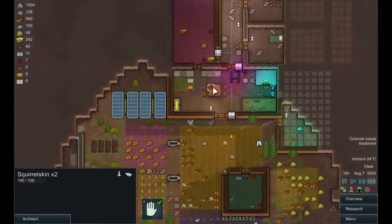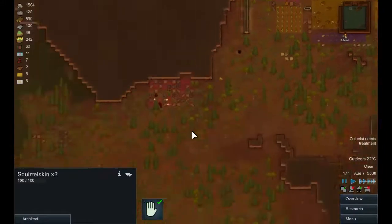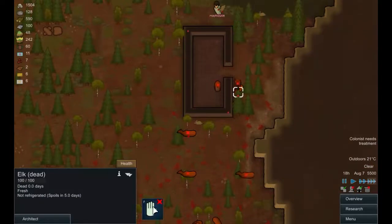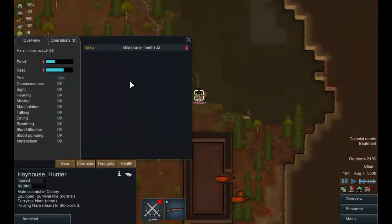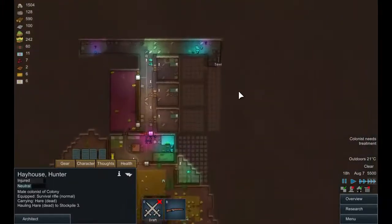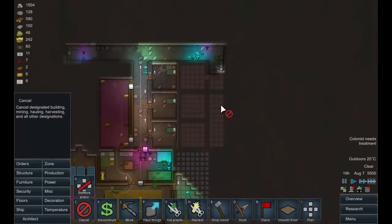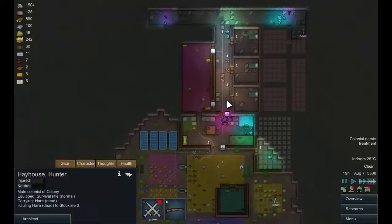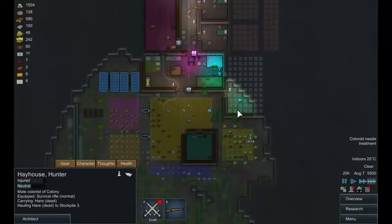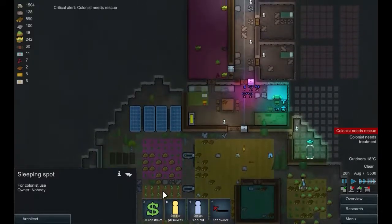We have some squirrel skin floating around and there's going to be elk skin coming soon. Hay House is down there picking up some corpses - excellent. Why are you injured? Oh, you got attacked by a hare - okay, well you will get better. We're getting close to making this room - in fact, let's force the issue. Just dig down to there. Right, so we're getting food, we've got hops, we are cooking nicely. Finally we've got a new member of the team - that means we're going to get some research going. We're starting to look good, I think.